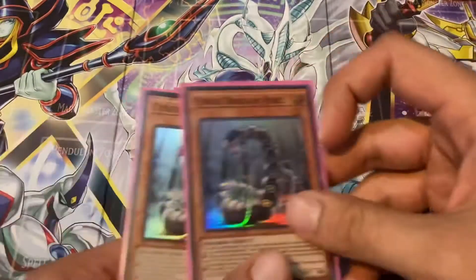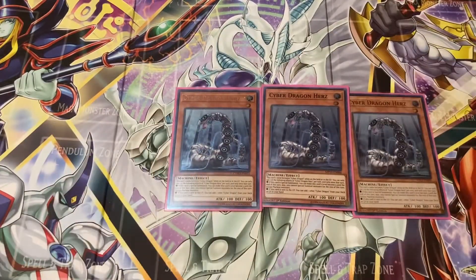Next I like to play three copies of Cyber Dragon Herz. Cyber Dragon Herz's effect is: this card's name becomes Cyber Dragon while in the field or graveyard — very handy for fusions. You can use one of the following effects of Cyber Dragon Herz once per turn and only once that turn. First effect: if this card is special summoned, you can make this card's level become five until end of turn — really good for the XYZ summoning we'll be doing. Second effect: if this card is sent to the graveyard, you can add one other Cyber Dragon from your deck or graveyard to your hand. This is a really good extension and recycling tool.